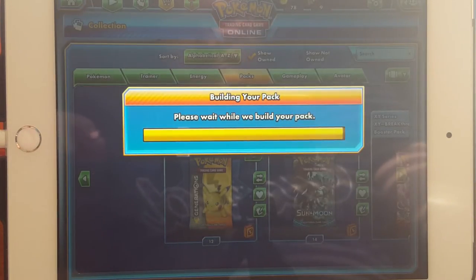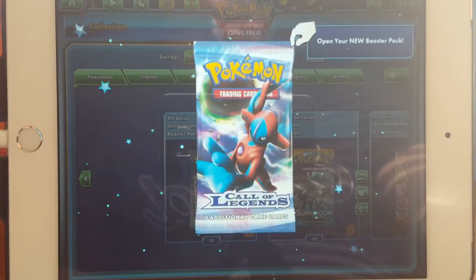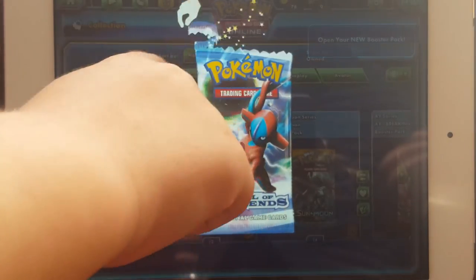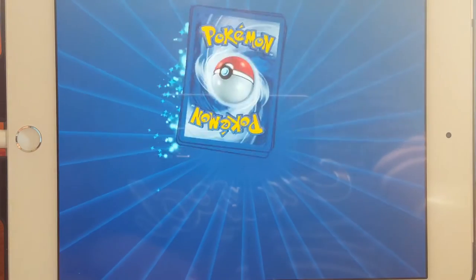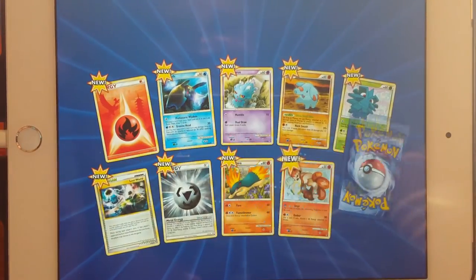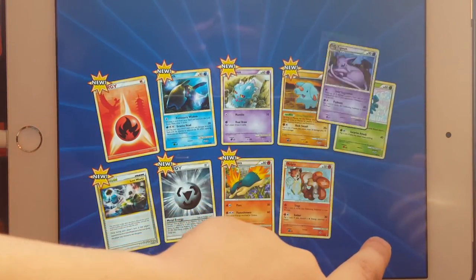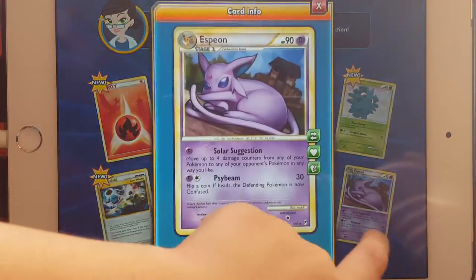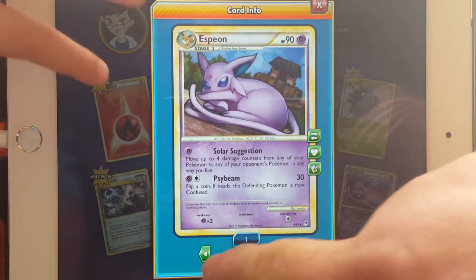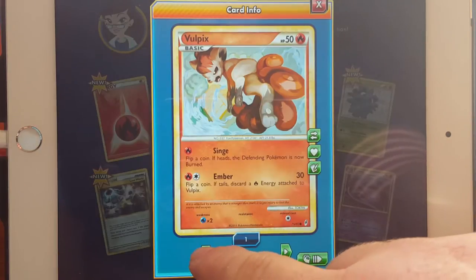Yeah that'll be a long time because we got 20 Pikachu packs — no, that's 12. Almost there. BAM! Your turn — Call of Legends. Oh look at that fire energy! Espeon — ooh, Espeon! That's cool, we don't have that one.